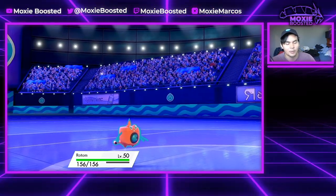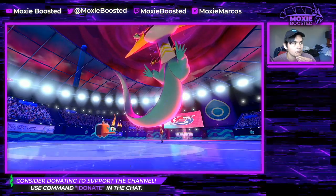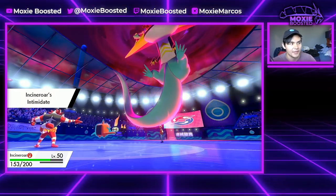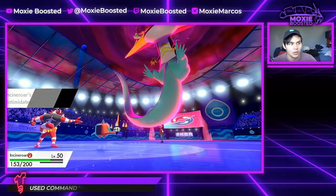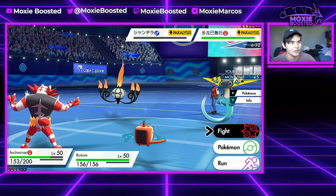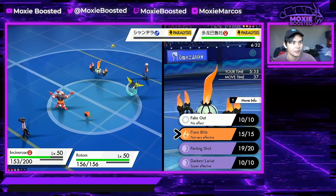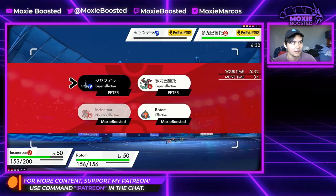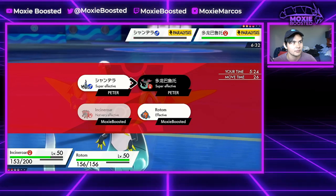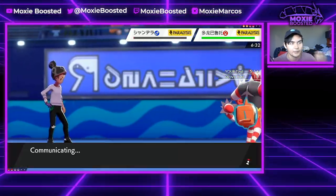I now feel pretty comfortable going for Nasty Plot. I have to remember what he has in the back though. I kind of need a paralysis here because Energy Ball coming out from that Chandelure would be annoying. Or actually - they're probably Imprison Trick Room, Shadow Ball, Flamethrower or Heatwave considering it's a Focus Sash. I definitely think Nasty Plot is going to be my best play then because he's not doing much to Rotom. Let me Darkest Lariat - he's a bigger threat, very Chandelure. Don't want to let anything in for free on Nasty Plot - just Darkest Lariat into this Dragapult.